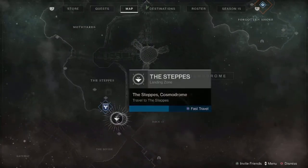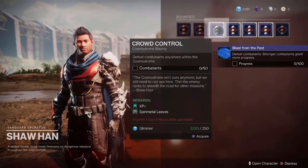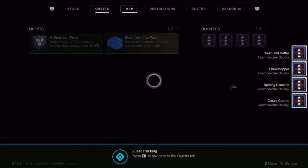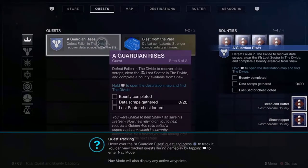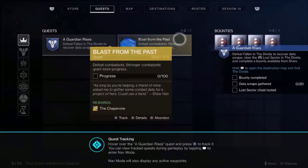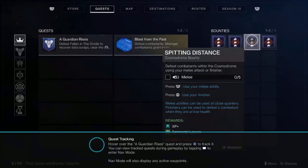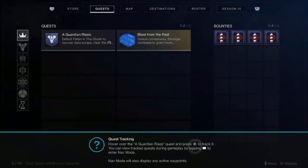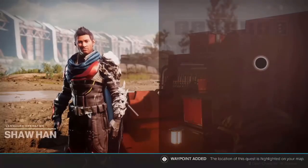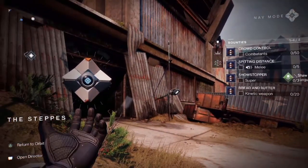So we fast travel to Shanha and we're going to be grabbing some bounties. Once you talk to Shanha or any other vendors, you can acquire bounties. This little tutorial here is telling you about quest tracking. If you go to your quest tab, you can look at your quests. Over here we have Guardian Rises, which is the new light one, and then you have A Blast from the Past, which is for the Chaperone Shotgun. We've got our bounties — we've got some super, melee, killing combatants. They're telling us to track it — you can track with X on PlayStation. And then if you come over here to your ghost, you can now see we have our quests and our bounties tracked just by opening our ghost and going up and down.